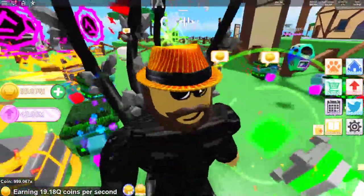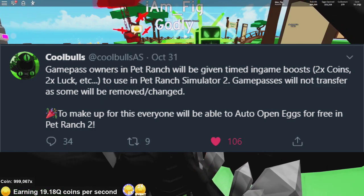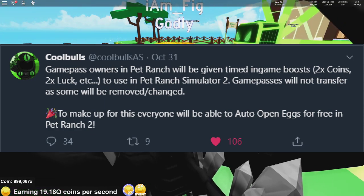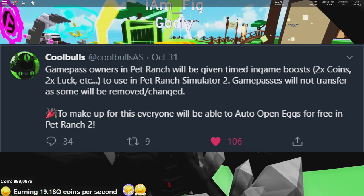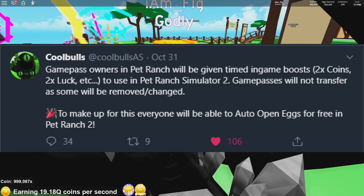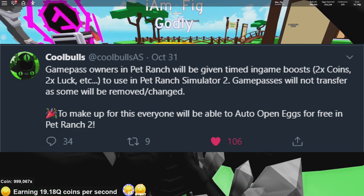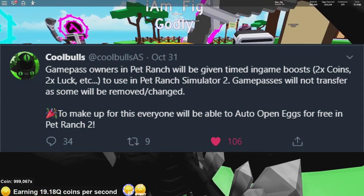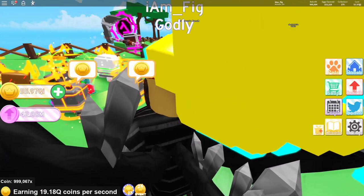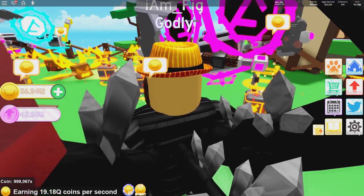Cool Bulls tweeted out — in case you guys didn't hear — that game pass owners in Pet Ranch will be given a timed in-game boost, like double coins or double luck, to use in Pet Ranch 2. So if you have game passes in Pet Ranch 1, you'll be able to use that stuff in Pet Ranch 2, but some game passes won't transfer over because they will be removed or changed. At least they'll help you out in Pet Ranch 2 for buying them in Pet Ranch 1. And of course there's going to be auto-open eggs for free in Pet Ranch 2 to make up for you guys buying all the game passes in Pet Ranch 1 — I think that's pretty cool.